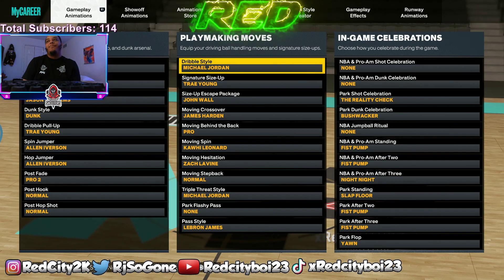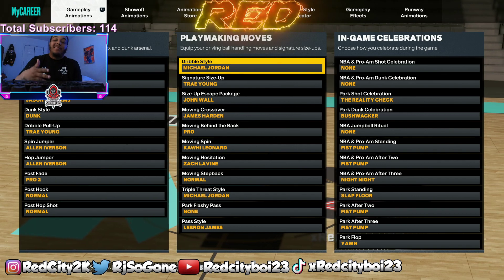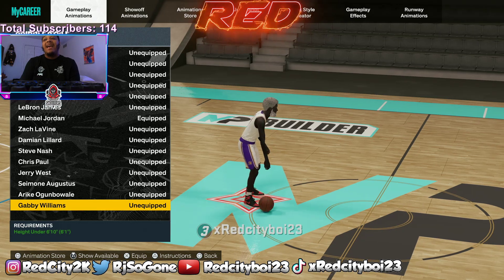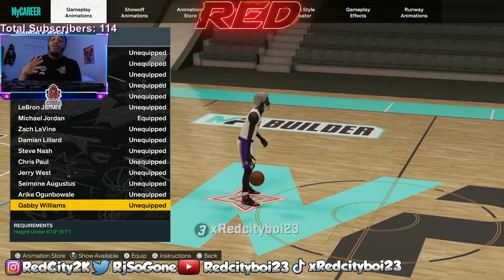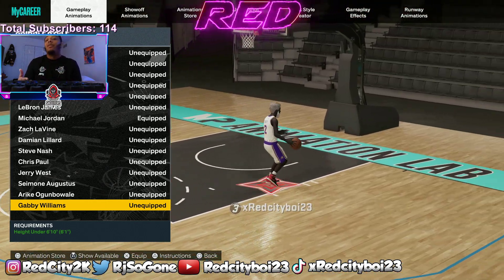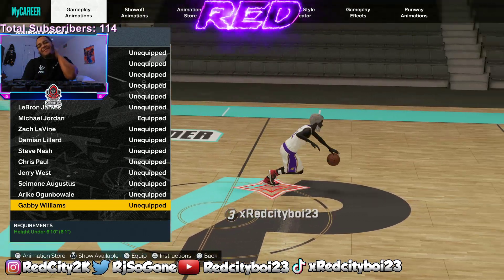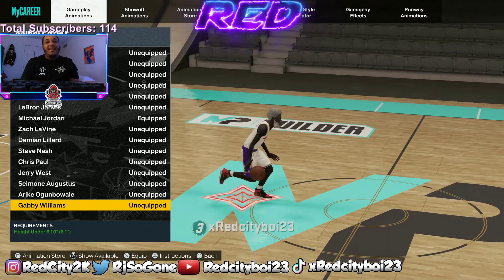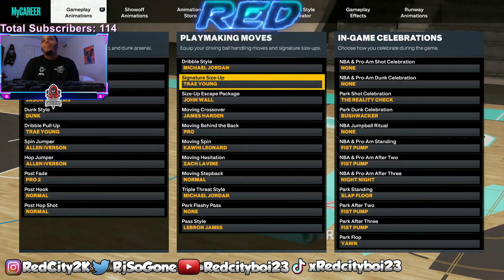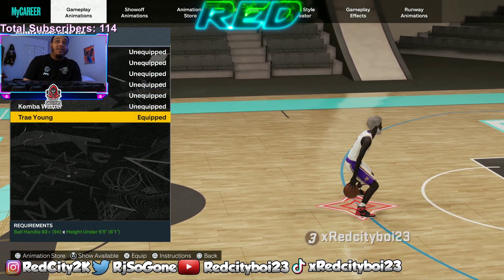Animations — here we go. I got Michael Jordan dribble style. In my opinion, Michael Jordan is the fastest dribble style. The other dribble style that is really fast is Gabby Williams, so you can go between Gabby Williams and Michael Jordan and see which one you prefer. Me personally, I like Michael Jordan — I'm a 2K16 guy, I like that quick movement, which Gabby has too.